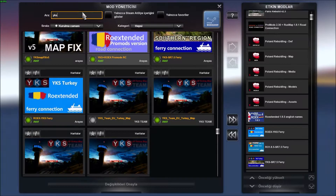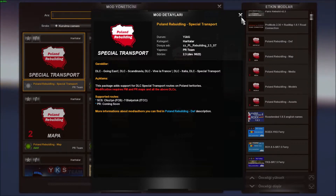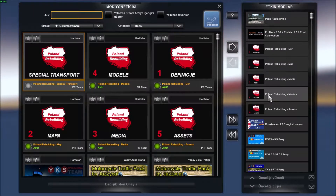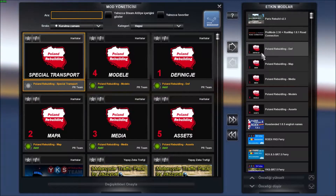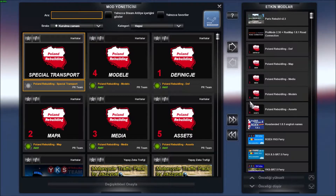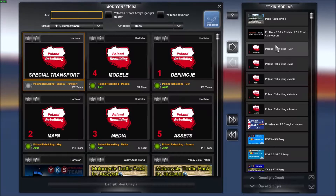Geliyoruz Polonya haritamıza. Polonya haritası da arkadaşlar 2.3 sürümü. Polonya bölgesi bayağı bir bölge değişiyor, tavsiye edelim, güzel. Yükledikten sonra dosyaları zip arşivinden çıkartırsanız, 7-Zip tavsiye ediyorum; hem bedava bir program hem de son yüklenen tüm dosyalarla uyumlu. Sıralaması 1, 2, 3, 4, 5, gayet kolay.